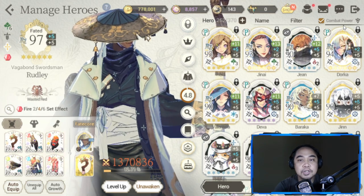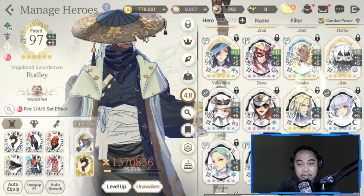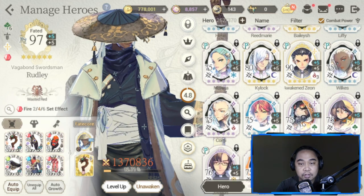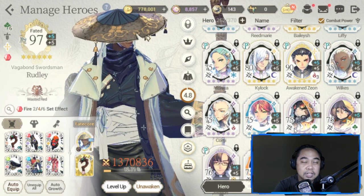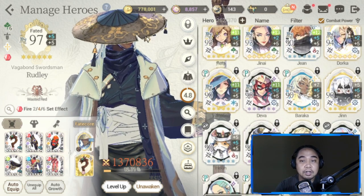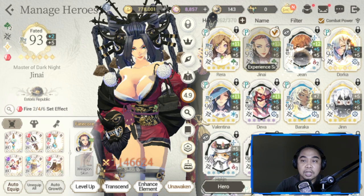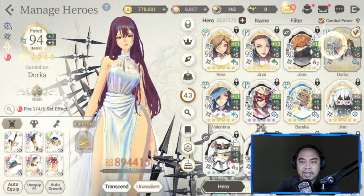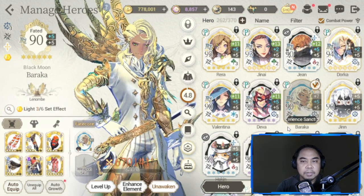First, determine if you need Blue Fate Core Rara — are you using these chaos heroes? Before you summon her, if you're not using them in your main PvP team, you have to consider whether you're going to pull for her or not. The primary heroes are Rara, Jenai, Dorka, Valentina, and Baraka — those five are usually in main teams.